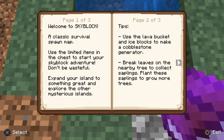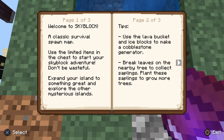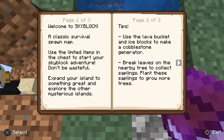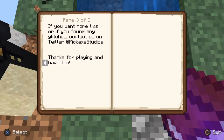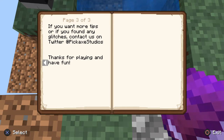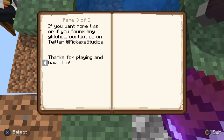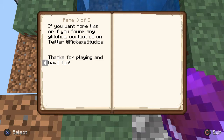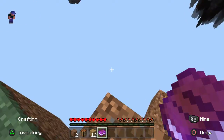Expand your islands to something great and explore other mysterious islands. Use the lava bucket and ice blocks to make a cobblestone generator. Break leaves on the nearby tree to collect saplings. Plant these saplings to grow more trees! If you want more tips, or if you found any glitches, contact us on Twitter at PixUpPickHackStudios. Thanks for playing and have fun! This is a shit-fucking book!